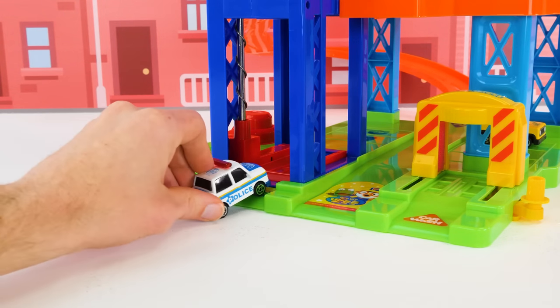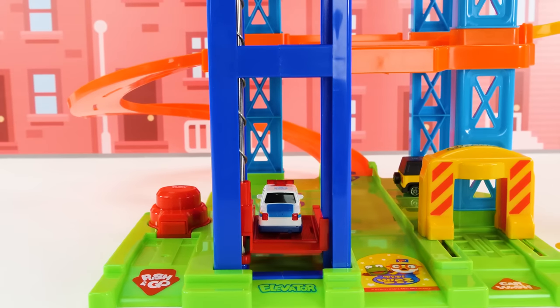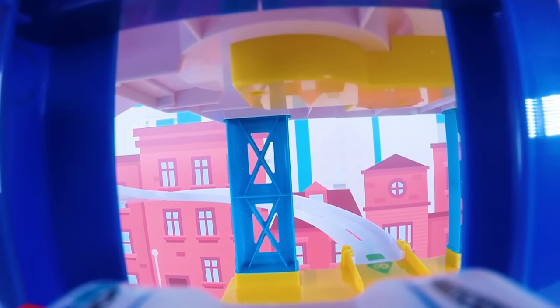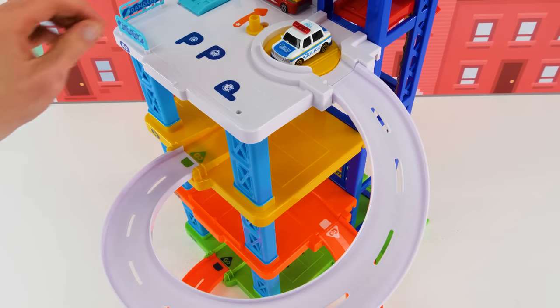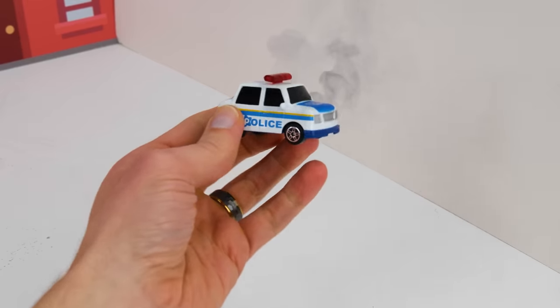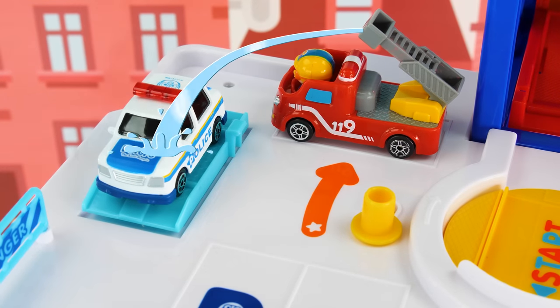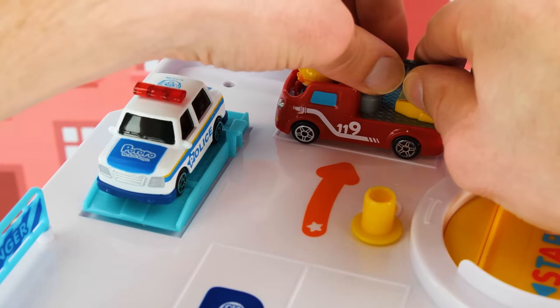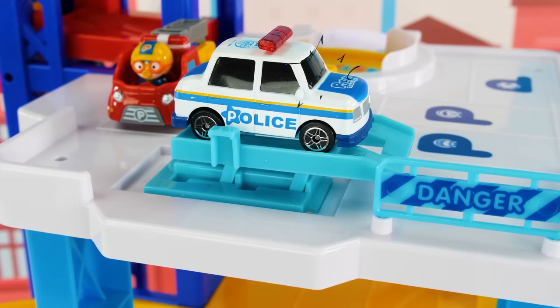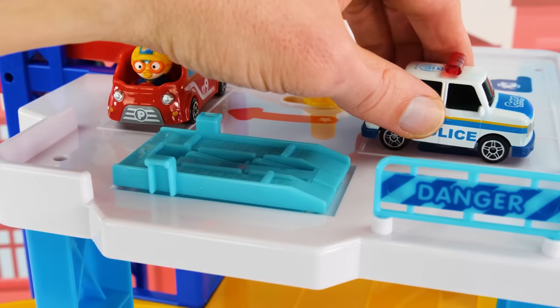It's Poby in the police car. I bet he'll let us ride along with him so we can see what he sees on the track. Come on up on the elevator, Poby. We're riding with him — that's pretty cool! Now let's ride with Poby down the track. It's just like riding a roller coaster. Woo-hoo! Oh no, we crashed! Don't worry guys, we'll get Poby fixed up. Our track has a repair bay. He can wait right here while Pororo cools him off. Now that the smoke's gone, we can fix him up. Let's raise Poby up and get to work. Poby's police car is good as new. Let's park him here so we can play with our next friend.